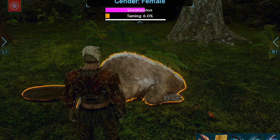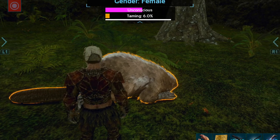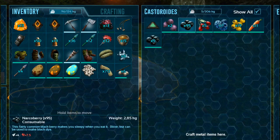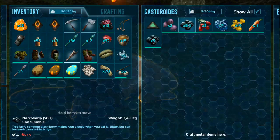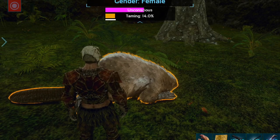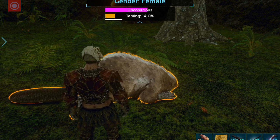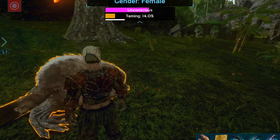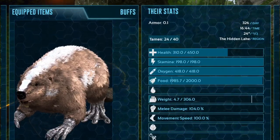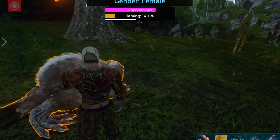The rocker root works best — better than the major berries — so just pump a few rocker roots into it. You can see I had 13, now it's on 11. Then you just hit it with the narco berries every now and again. As you can see the torpor is going down, so I feed it about 20 berries more or less at a time to make sure the torpor stays where it should be.